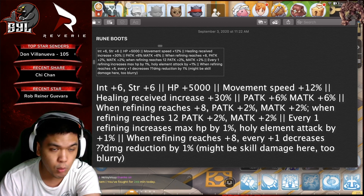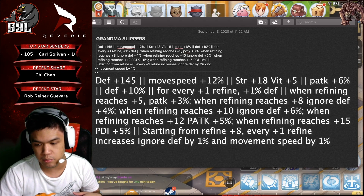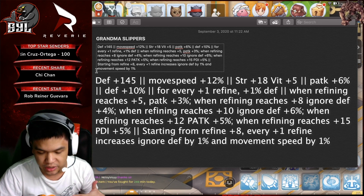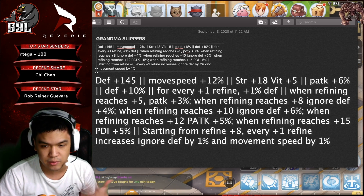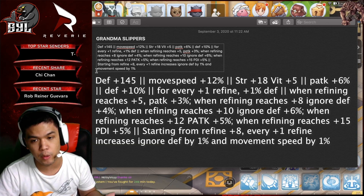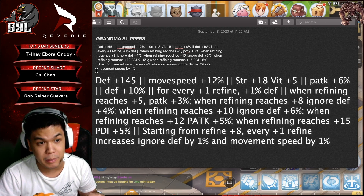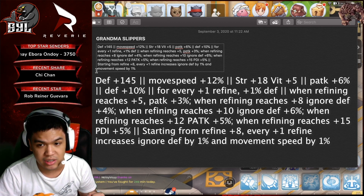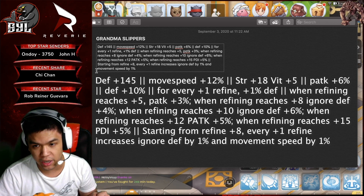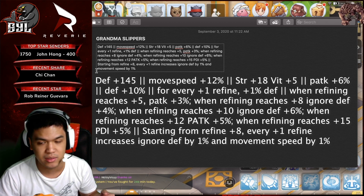Now let's move to Grandma Sleepers. This is what I expected previously — that Grandma Wolf Sleepers will be better for Lightbringers in the Synthesized version. The reason is that Rune Boots now provides attack percentage, and Grandma Sleepers at plus 12 provides PDI, physical damage increase. So if this leak is correct, Grandma Sleepers will be the better shoes.